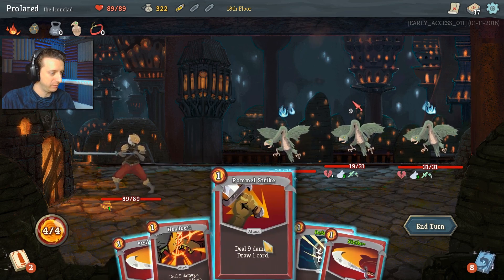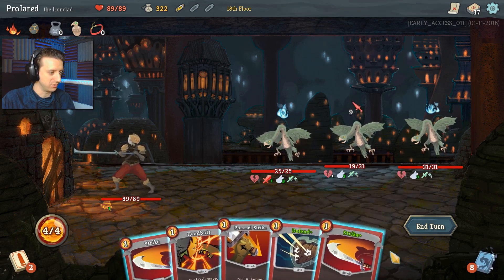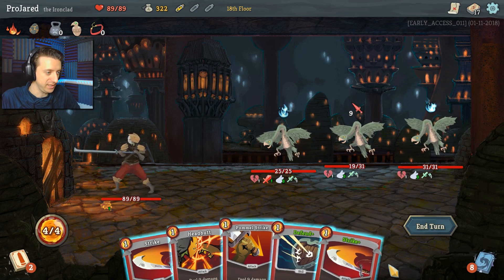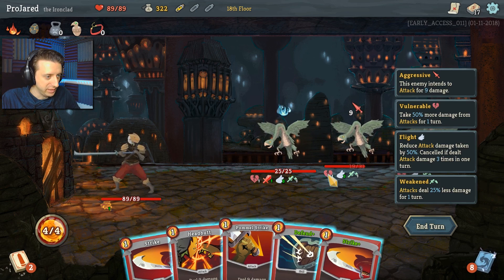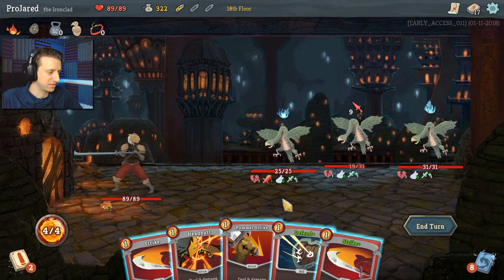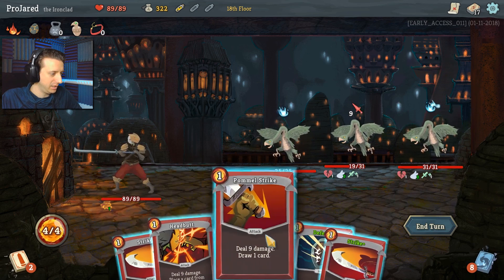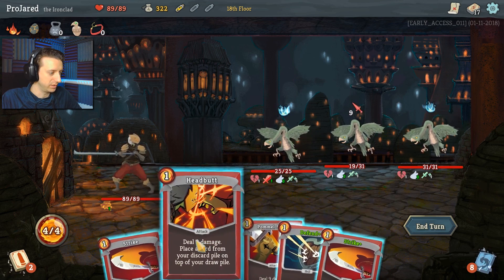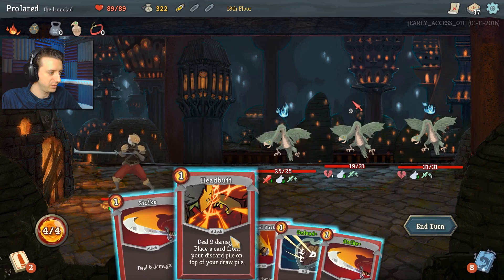I like Pommel Strike because it gets the card draw. Some of my cards I actually upgraded — so this is Strike Plus. Instead of dealing six damage, it now deals nine. But he's got vulnerability, which means he's taking 50% more. I still got the flight though, so it's just normal damage. I can just play all of these four cards.